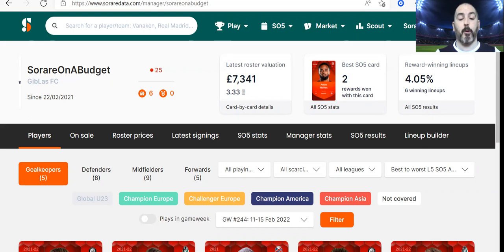Long-time viewers will know I started with a £300 deposit on the 31st of March 2021. We're about a month and a half shy of that just now, and it's currently sitting at £2,070 withdrawn. In addition to that, as you can see on the screen, the gallery at the moment is 3.33 ETH, which going by Sorare Data's value is £7,341.